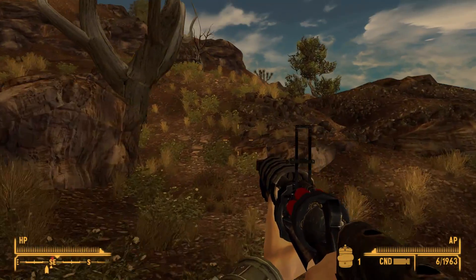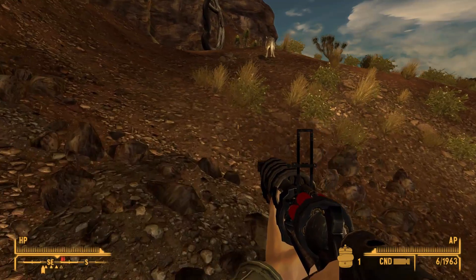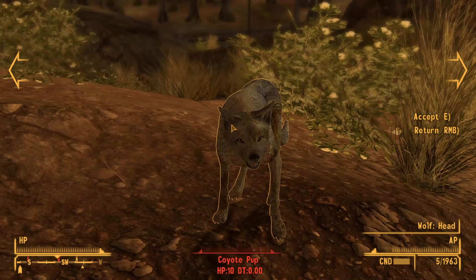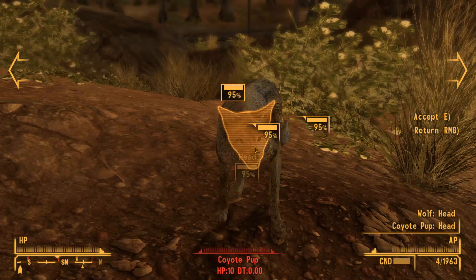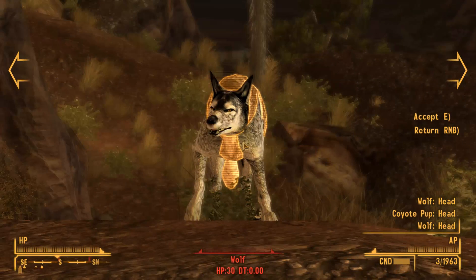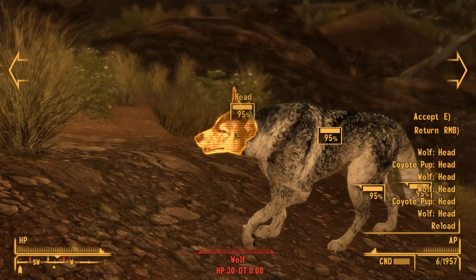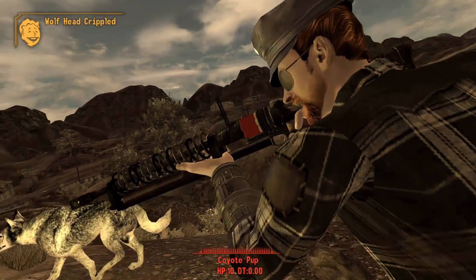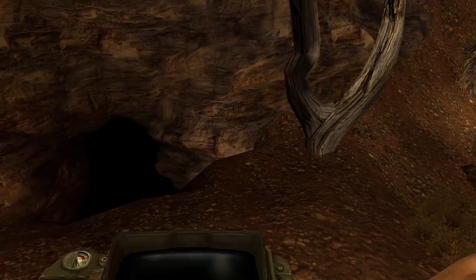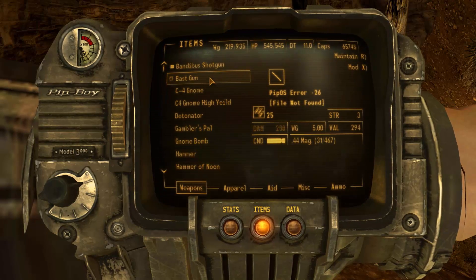I think there should be some low level coyotes up here in front of Goodsprings Cave. Hello wolf — I think you're even a wolf. You get a head shot! Everybody gets a head shot today. It doesn't use many APs. Nice one, I like it. That could be a gun that I will possibly use for a longer time. I like shotguns and I like rough dirty stuff.